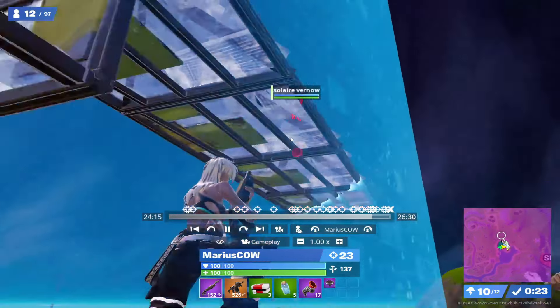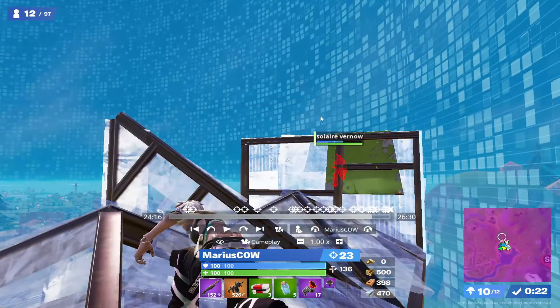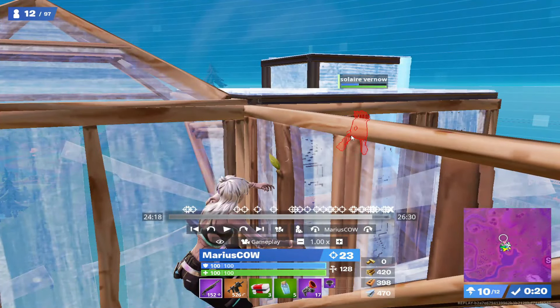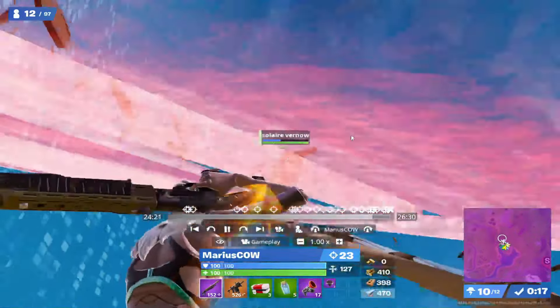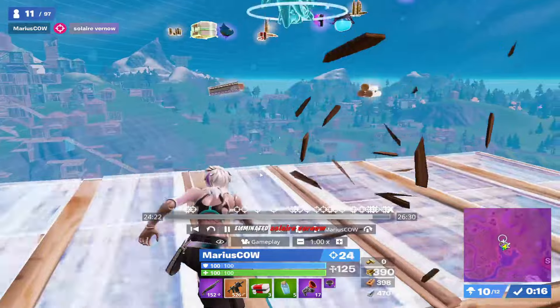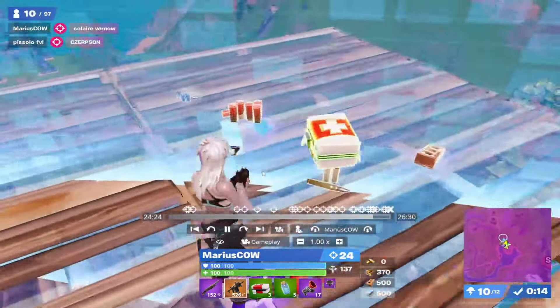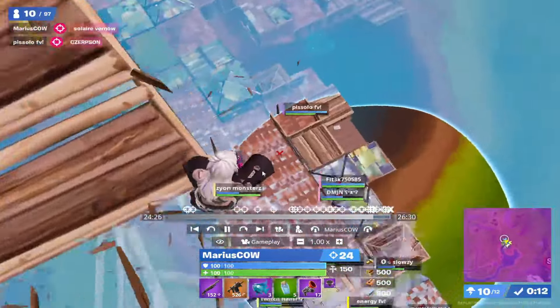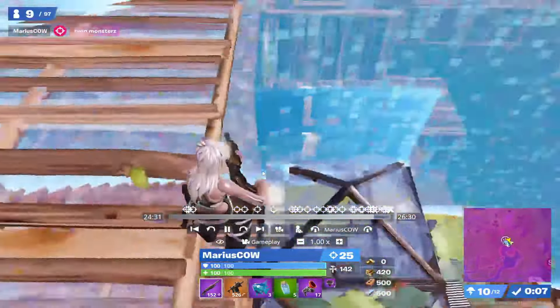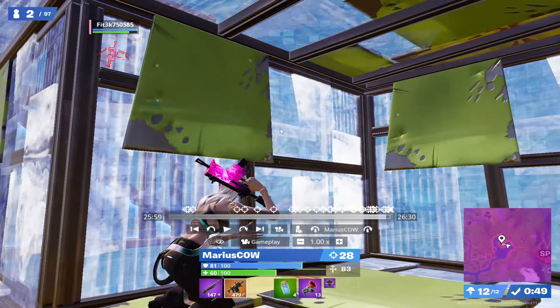In endgame, Marius again grapples up to height — the player is unaware, allowing Marius to get that opening damage he has had in every single fight. From there he constantly tries to gain the health advantage and gets bleed damage with the SMG, breaking the opponent out of their box with the fast fire rate. The opponent isn't expecting it; Marius knows he's 100/100 so the opponent can't one-shot him, and he picks up a free elimination. The key to Marius's gameplay has been getting that initial opening damage and then pressuring with the rapid fire SMG to make opponents panic.